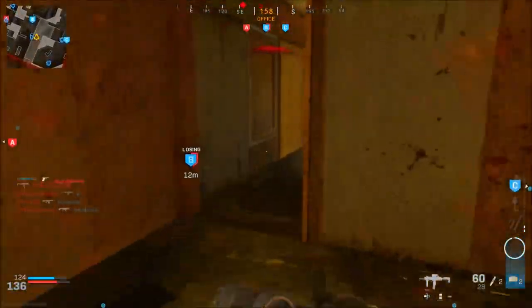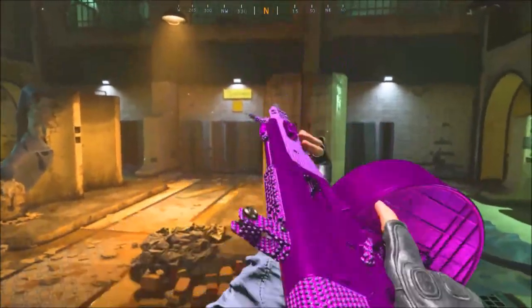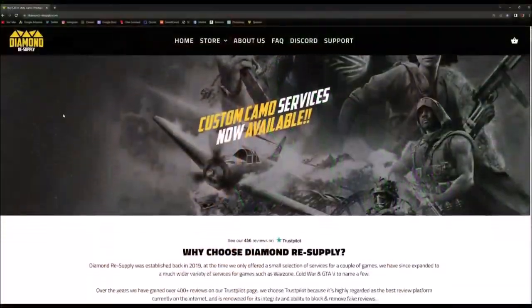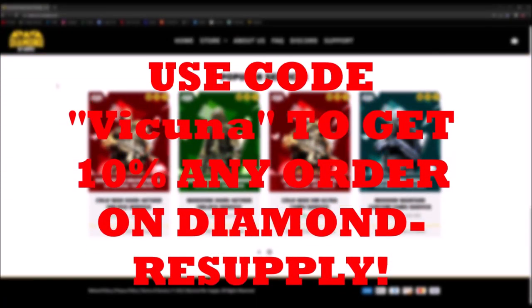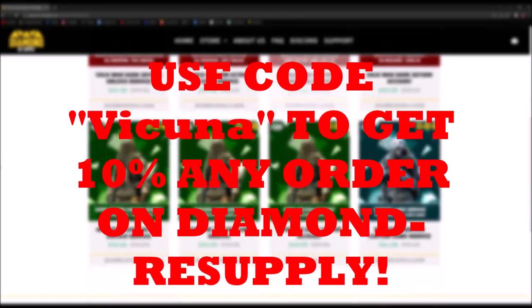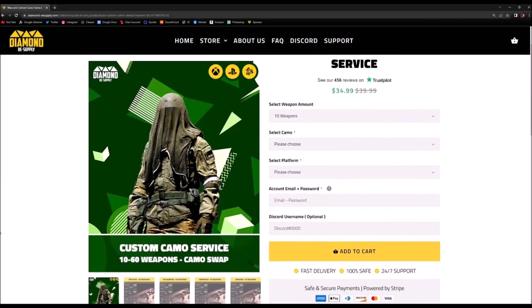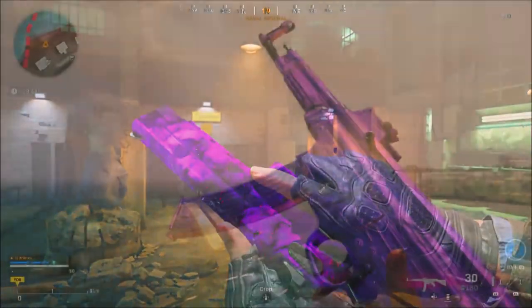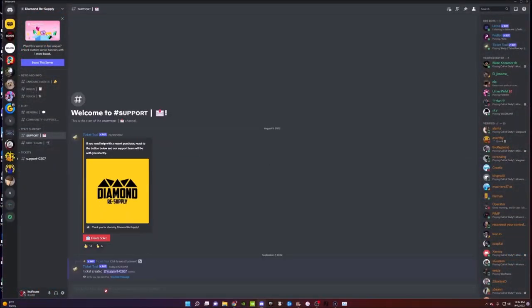Before we get to our first glitch, here's a quick word from my sponsor. If you guys want Dark Aether and Plague Diamond instantly unlocked, or camos placed on your account such as DM Ultra, Atomic, and Damascus, be sure to click the link in the description and use code 'vakuna' to get 10% off any service at Diamond Resupply. They offer instant unlock for Dark Aether, DM Ultra camo service, and any master camo on any weapon — every purchase is fast and 100% unbannable. Join their Discord linked on their website if you have any questions.